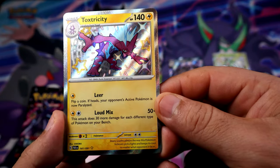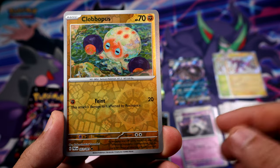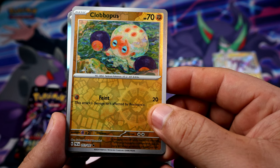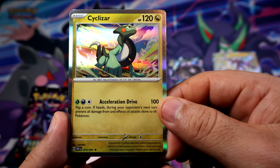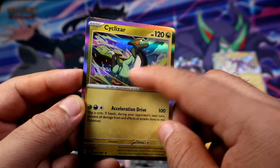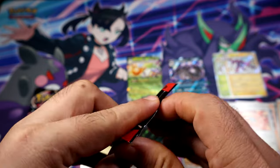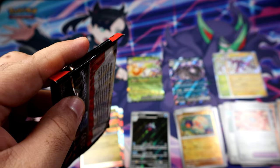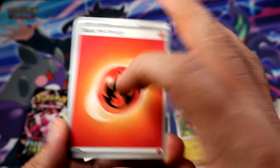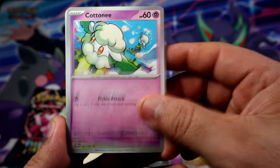Toxtricity shiny baby — very nice! Glowpopa, Glowpass, and a regular Cyclizar. That one looks like a freaking motorcycle — definitely its chest is like a tire. All right, we have about three and a half out of five packs so far. Not too bad. Hopefully it doesn't go downhill from here — I'll try my best not to keep saying that!